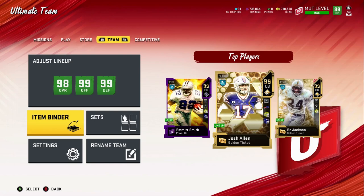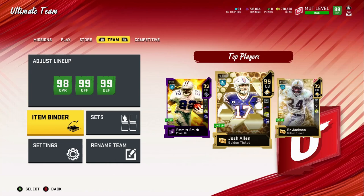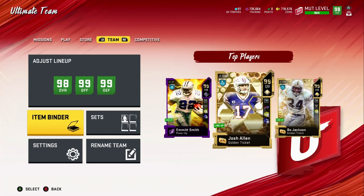What's up, my fellow Madden soldiers. What we're going to be doing right now is adding a 99 gold kicker and a 99 gold punter to the squad, which should make us officially 99 overall altogether. So without further ado, let's get right into it.